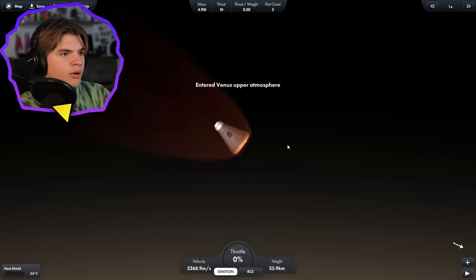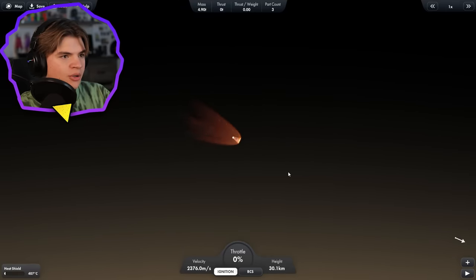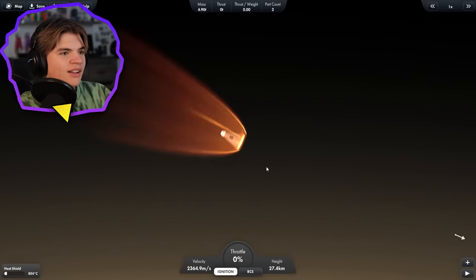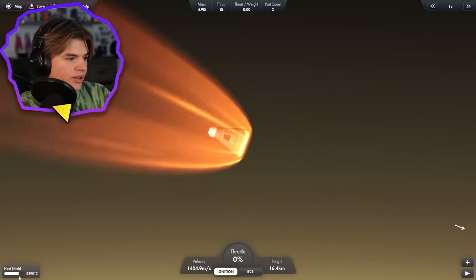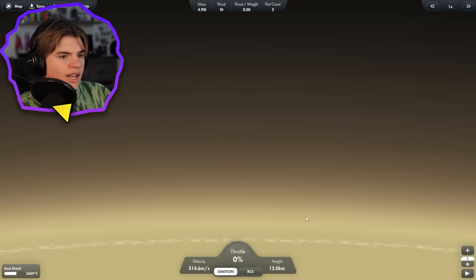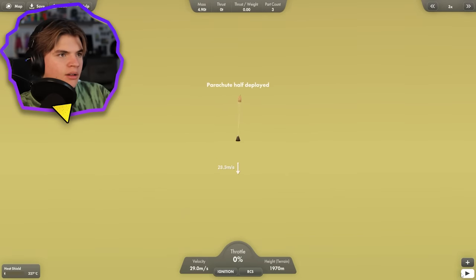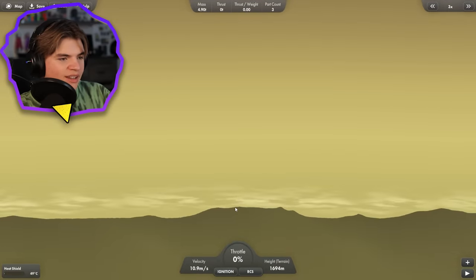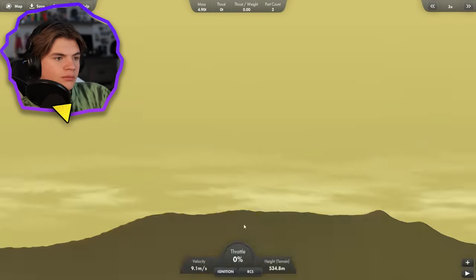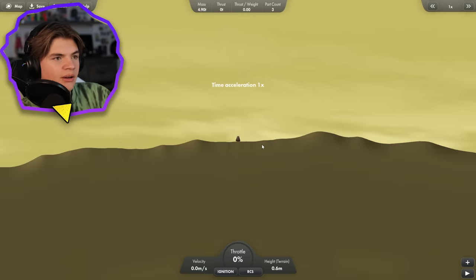Hopefully this heat shield does what it's supposed to and slows us down enough, and then we can just parachute gently to the bottom. You can hear the rest of the rockets blowing up. Getting very hot — 4,000. Okay, it's slowing down. Here's the surface, you can see it starting to come up. The atmosphere is even thicker than Earth, so it's going to slow us down a lot. We open the parachute and we're landing perfectly on this little mountain — a gentle touchdown. Perfect.